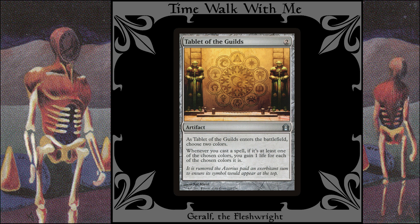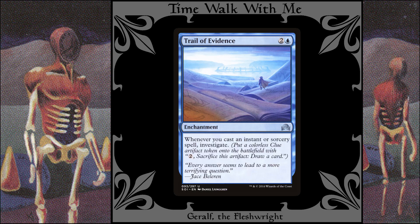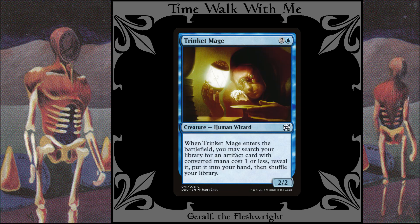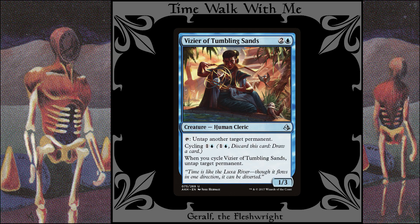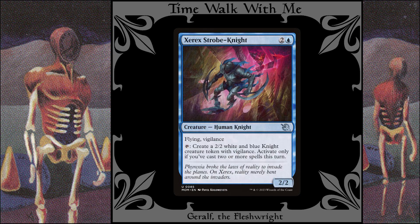Trail of Evidence: this enchantment gives you free clues when you cast instants and sorceries. Trinket Mage: if you're not playing on game nights, this will get you that Sol Ring you didn't draw in your opening hand. Universal Solvent: this is exactly the same as Goblin Firebomb, because redundancy is good in Commander. Vizier of Tumbling Sands: this human cleric is here for the same reason as Clever Conjurer — redundancy. And Xerex Strobe Knight: as long as you're getting zombie tokens, you might as well also make some knights.